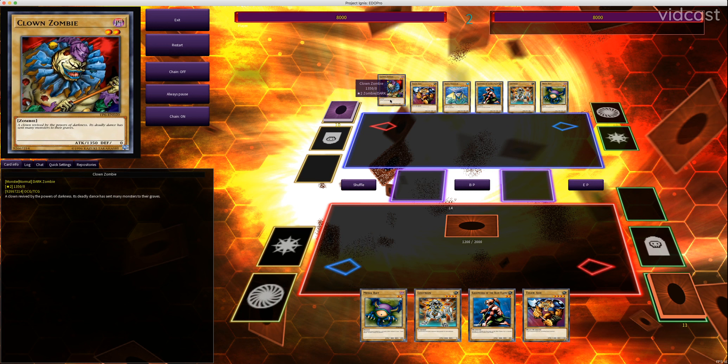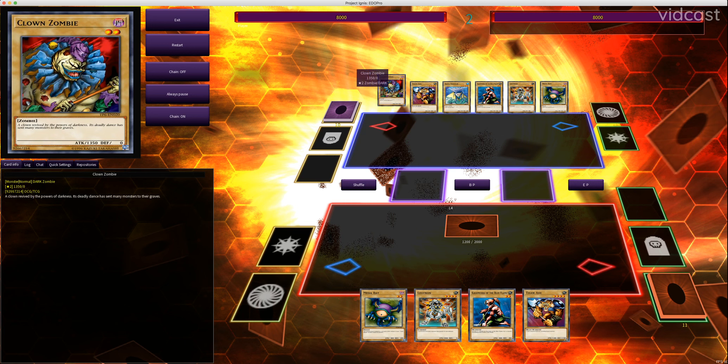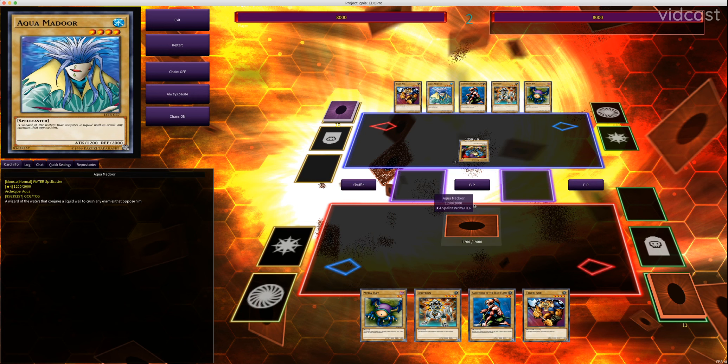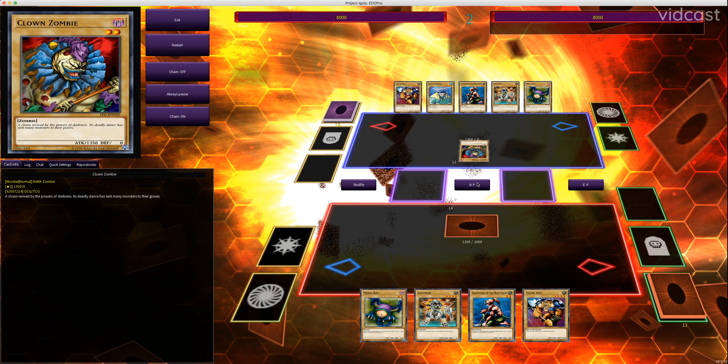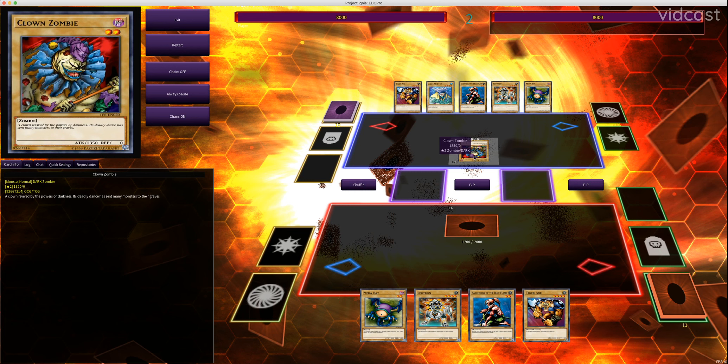Now it's my opponent's turn. Clown Zombie has zero defense and 1350 attack points. So my opponent is going to summon Clown Zombie. They have no idea — you can see it here because it's my field, but normally you wouldn't be able to see what card this is or what its stats are. That's hidden from your opponent. So they're going to summon Clown Zombie in attack mode and attack into my Aquamador. They don't know this card's stats or what the result of this battle will be.